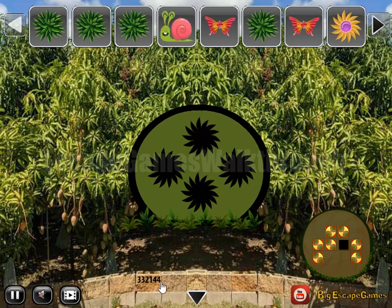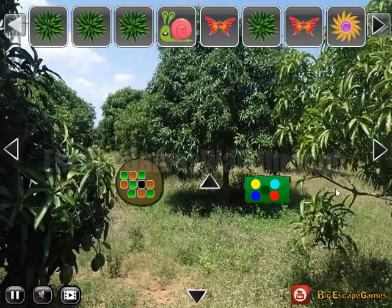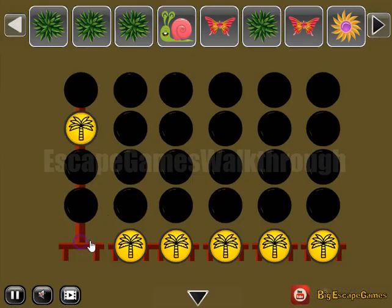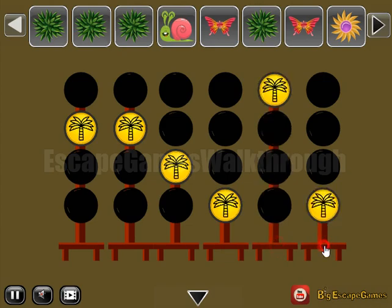Here's the snail to take. And the next hint: three, three, two, one, four, and four. Selecting the same sequence: three, three, two, one, four, and four.